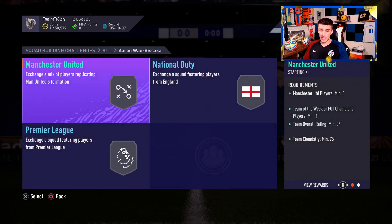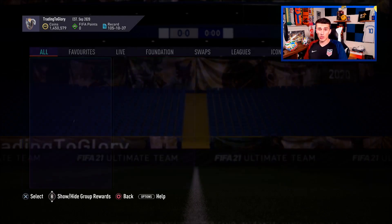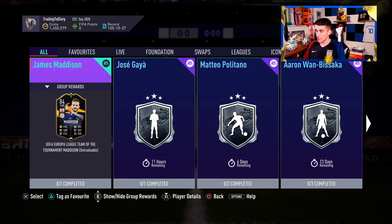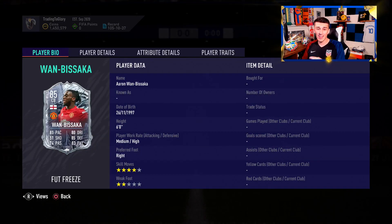The biggest example of a coin suck is Aaron Wan-Bissaka. This card is unfortunately very expensive — you need an 84-rated team, an 85-rated team, and an 86-rated team, which is going to cost you nearly 400,000 coins for an untradeable player. It's a way to get you to take tradeable coins and put them into an untradeable player. Those coins essentially go into traders' pockets as you buy SBC fodder, putting traders in a better position going into Team of the Year.